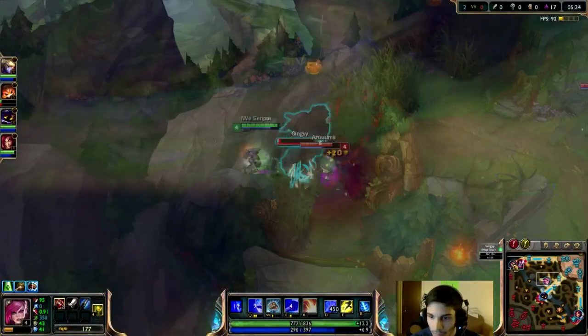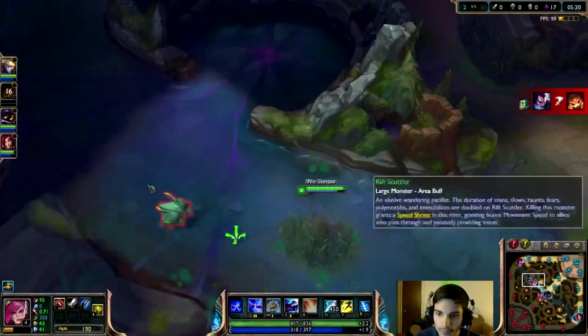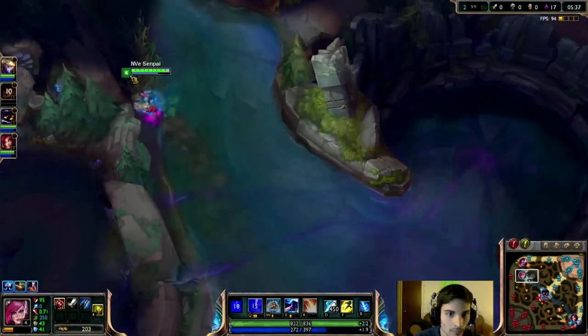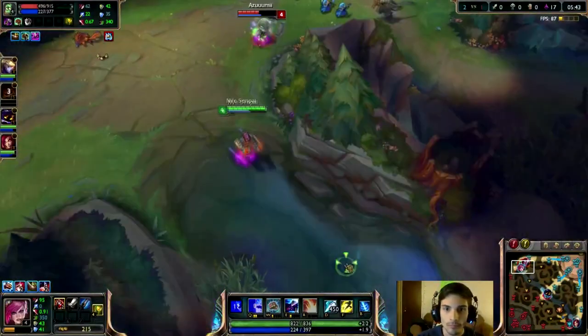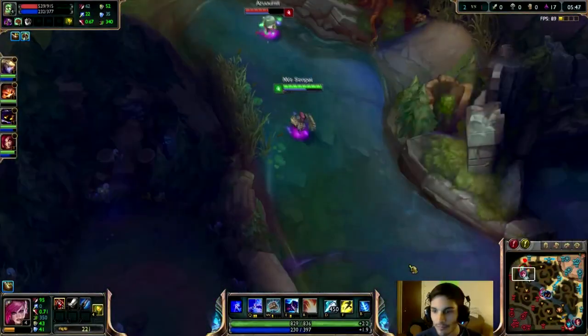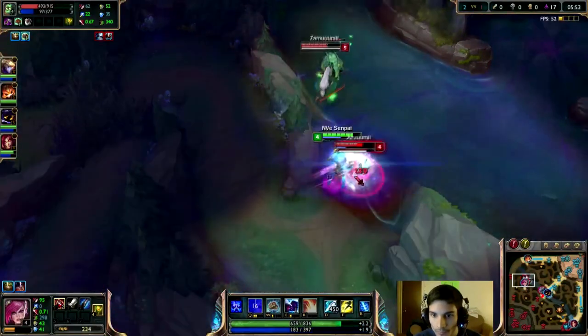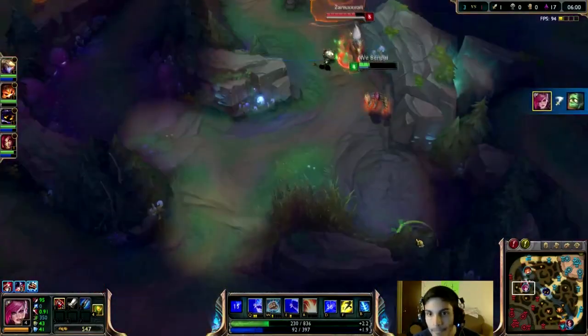This is going to be the skill order you initially use when you start the jungle, but that's not going to be the order you max. You're going to max your Q followed by your E and then your W, making sure you get your ultimate at every available level. At first you might not feel comfortable maxing your Q, and that's quite alright. If you don't feel like you're going to be hitting as many Qs, you should max your E instead so you can make the most out of your damage and won't waste any skill points.